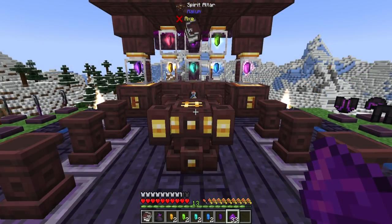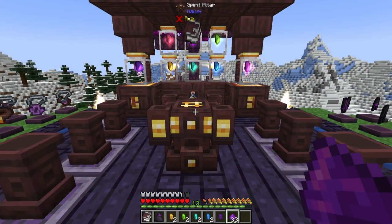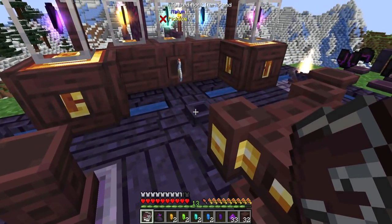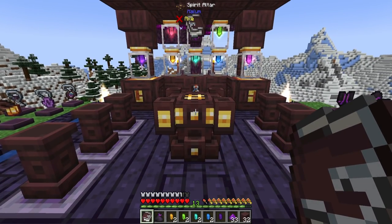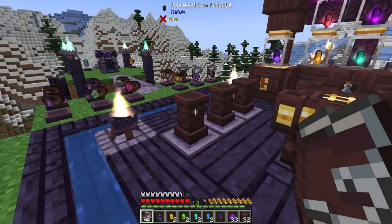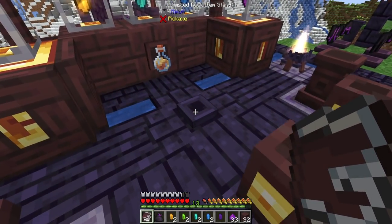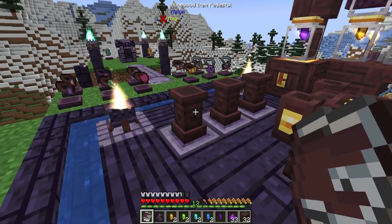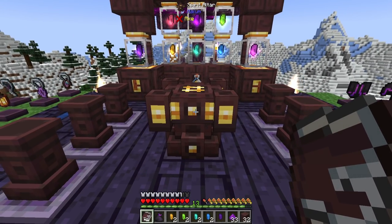Hex Ash is going to be used for a lot of your Spirit Altar recipes, so you're going to want to have a decent amount on hand. There are item pedestals as well as item stands that you can use for the rest of the rituals. They come in all different shapes and sizes, from Soul Wood to Rune Wood — Twisted Rock and so on. Basically, if it can hold an item, it can be used for this. You're going to want to keep things within four blocks of your Spirit Altar for it to actually take effect.